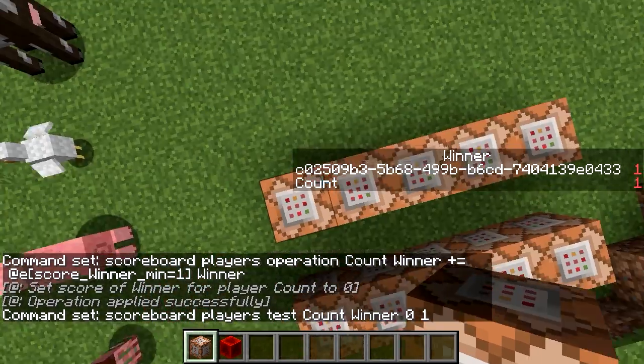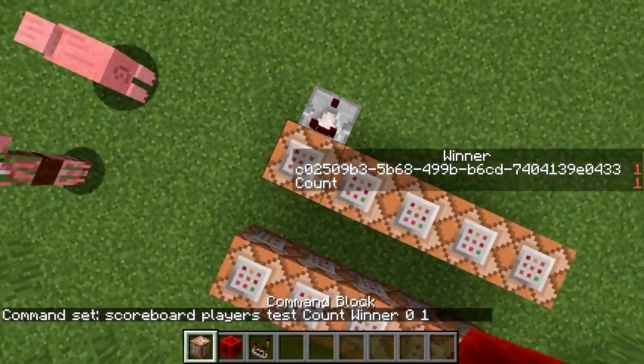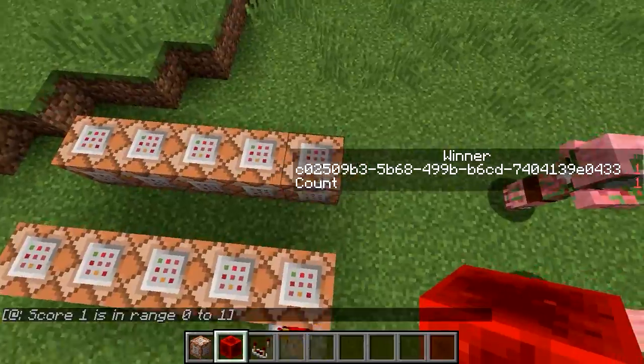And then we have one winner. Let's grab a comparator. You will see that if we run this — yes — we have exactly one winner.